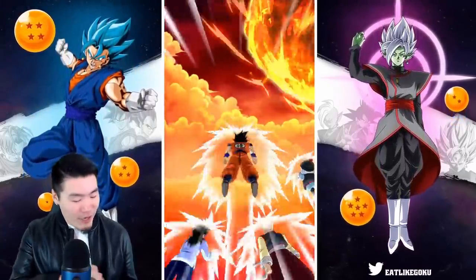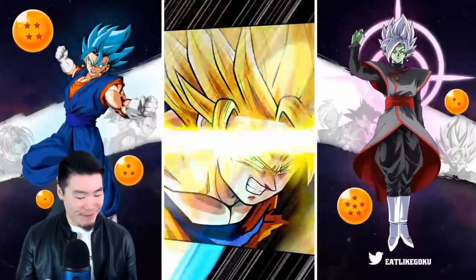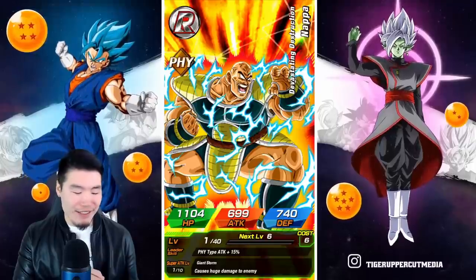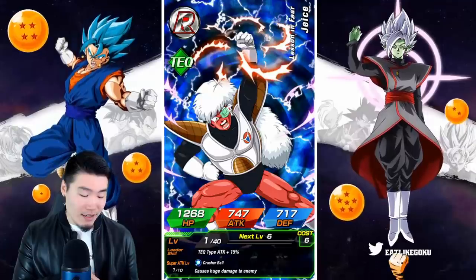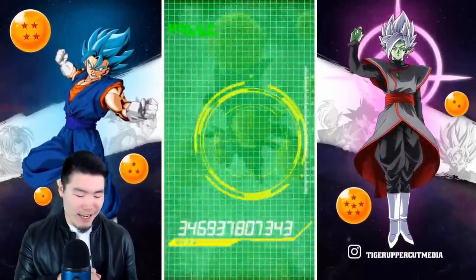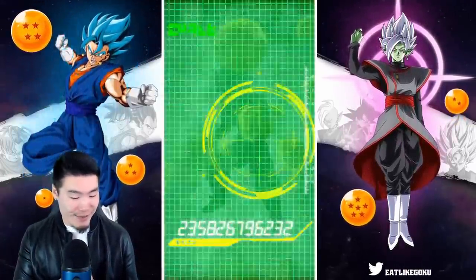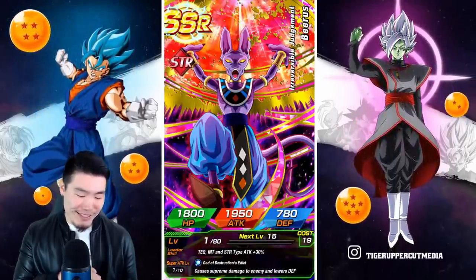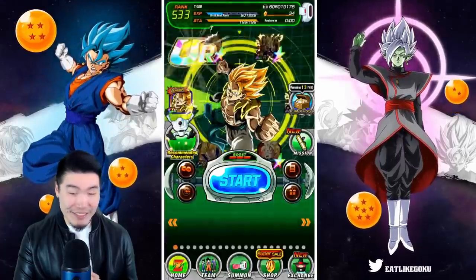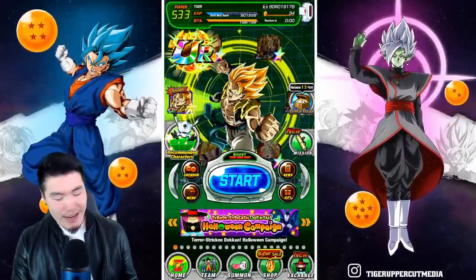Why do I keep doing this to myself? I keep talking myself into these things. Oh, a combination — can it be the clutch final multi? Or an LR? Finally. Come on. Yo, I spent 200 stones, I bought the ticket which I'm really regretting right now. Give me something. Is it Frieza? No no no no — stop. Yo, I'm just gonna blow past that. There's more stuff in this multi right now. Come on. No — is that the last one? Damn it. That is painful.